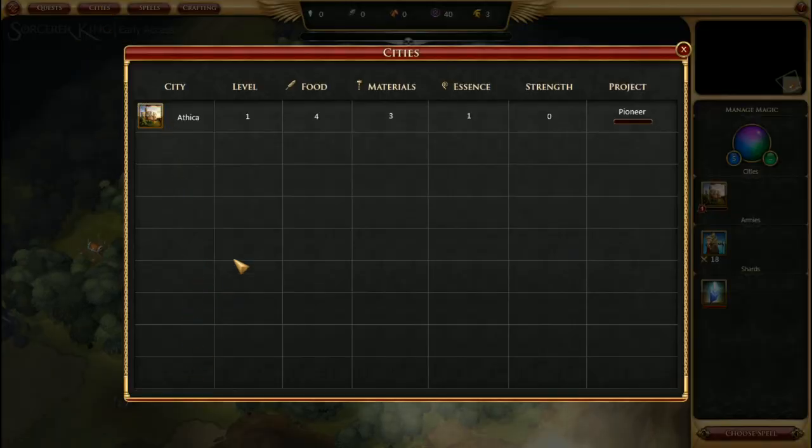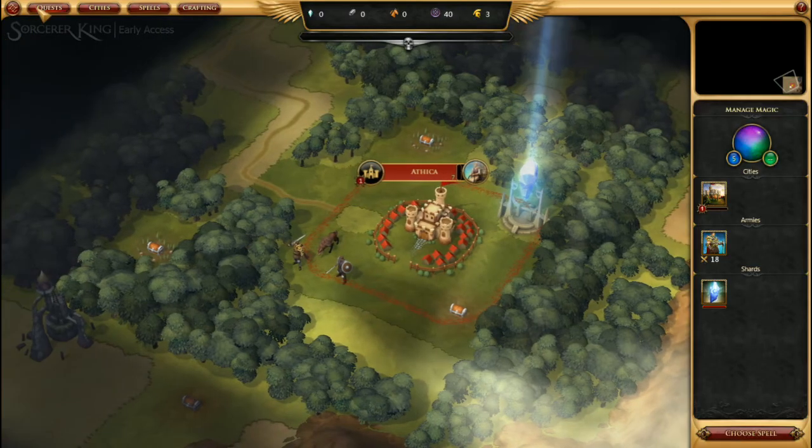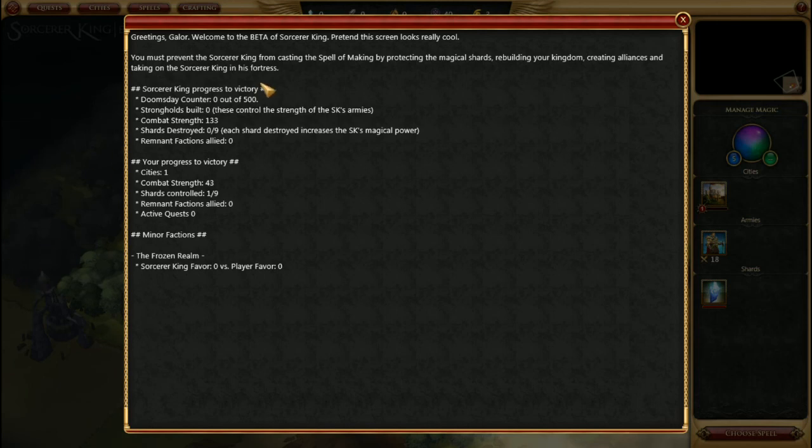The Cities panel allows you to check on any city you have — in this case we only have one. Quests is where you'll keep track of your current objectives; in this case we have stopping the Sorcerer King, what we have achieved, and minor factions. We also have a single realm with which we can garner favor.